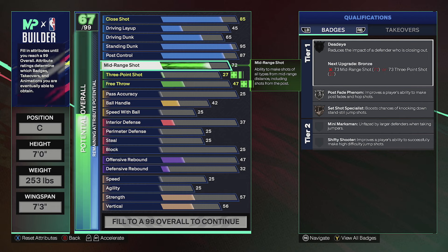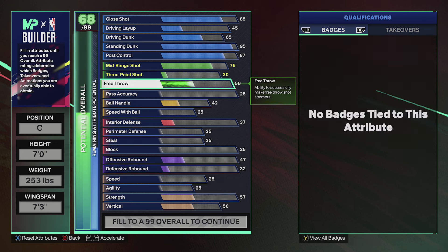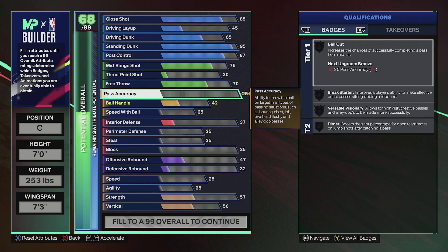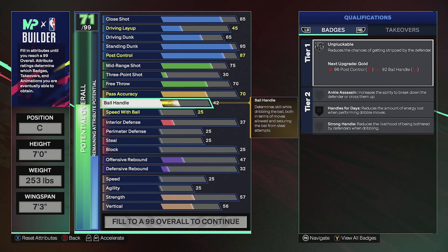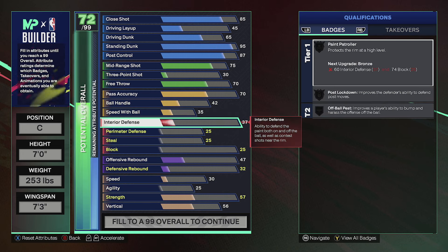For shooting, we're gonna give him a 75 mid range, three pointer we're gonna leave at 30. For my rec heads, free throws gonna be at 70. Pass accuracy we're gonna bring up to 70 as well. Ball handle we're gonna leave at 42, and speed with ball we're gonna bring up to 35.